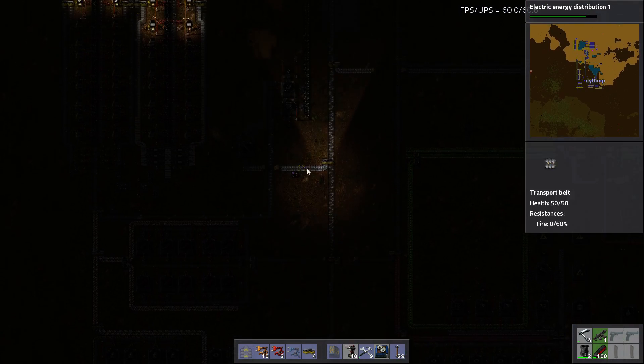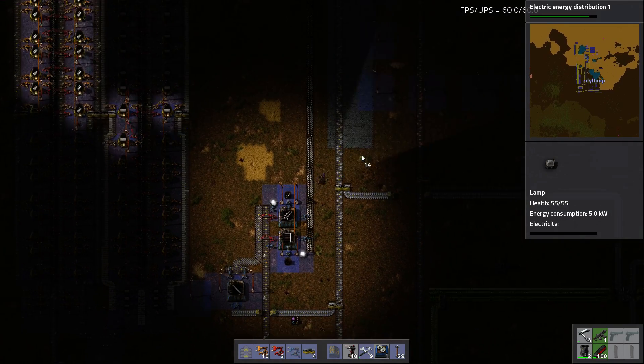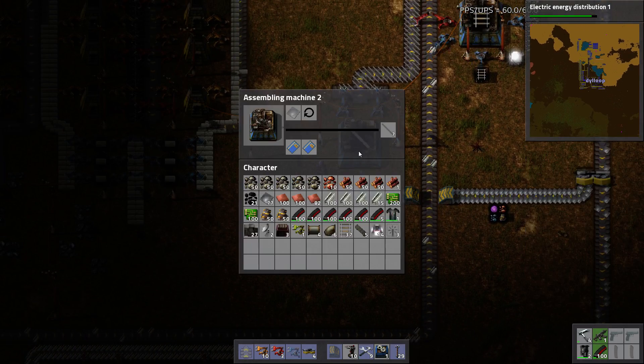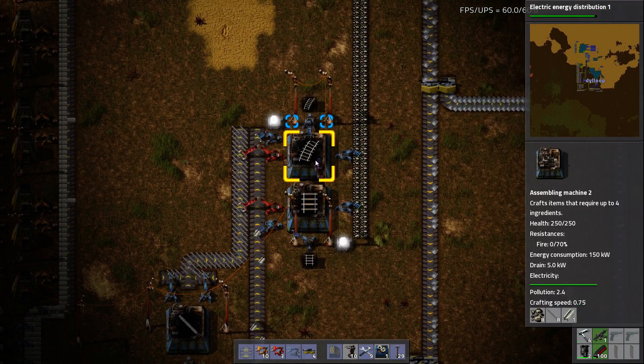I did automate rails already. I automated rails here — it's basically a simple factory that brings in iron, makes iron sticks, double loads this belt, and steel, iron sticks and stone get made into rails.